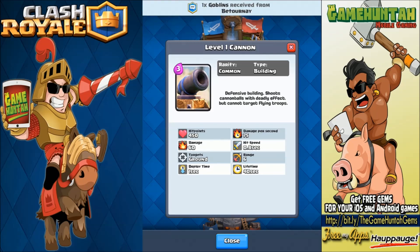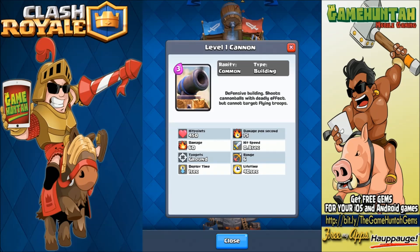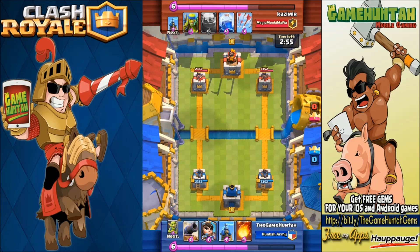It's definitely something you need to try in Arena 3. Alright, it's time to head to the Royal Arena and see the Cannon in action. We're gonna start with Cannon, Princess, Tesla, and Fireball. My opponent has Britney Spears, Golem, Lightning, and Arrows.